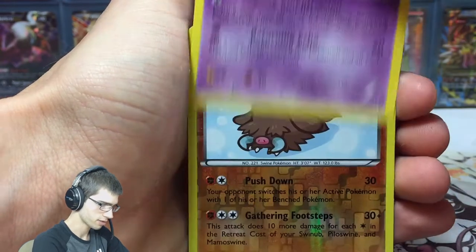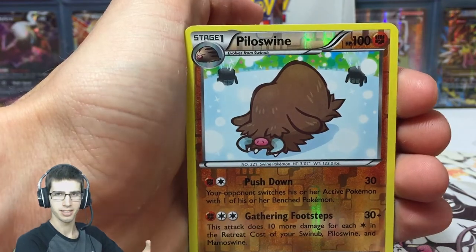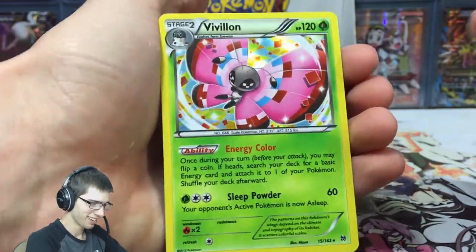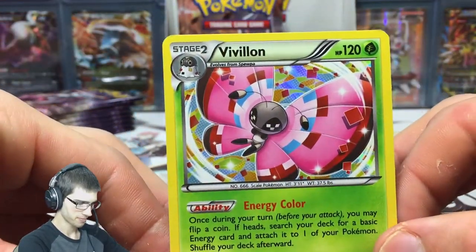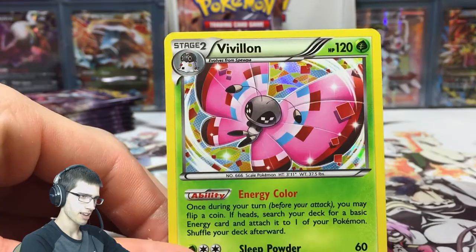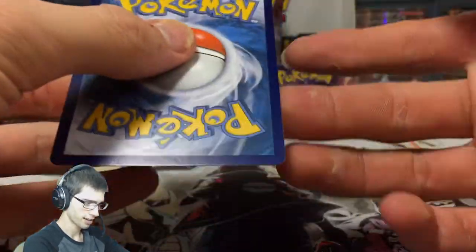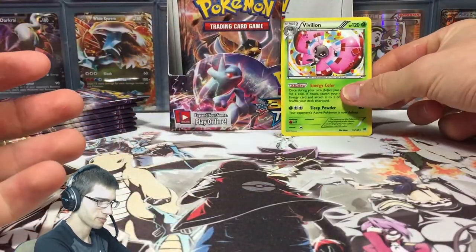I thought I saw something shiny for a second. You know how when you want something so bad that you see it and then it's not there? I got a hollow Bill. I thought it was like the X shine. You know how you see something because you want it so bad? Like when I feel a card and I feel texture, but it's really not texture? I don't know what they call that.